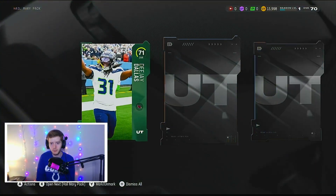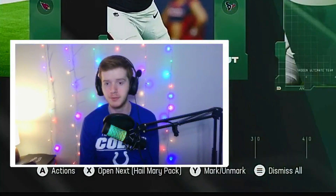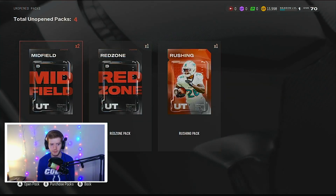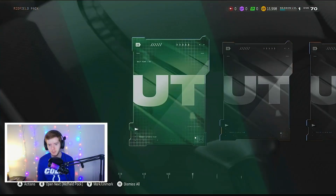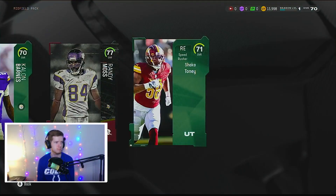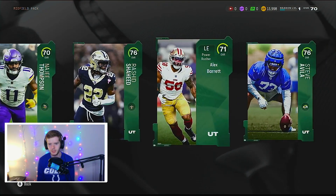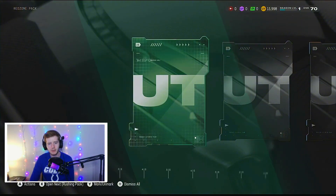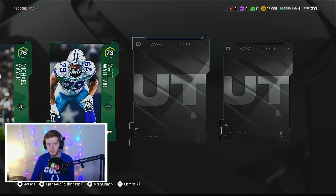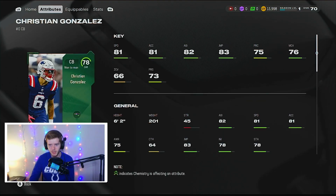71 DJ Dallas, 71 Tegan Quitoriano, 73 Mike Wife, 72 tight end, 75 center — that's pretty good — Cam Jerkins. Midfield packs now — I think those are four golds or better. Left tackle, not too bad. 76 Rasheed Rice — a receiver — and 76 Steve Avila. Red zone pack — guaranteed 75 plus if I'm not mistaken. 72 middle linebacker, 76 Michael Mayer — pretty good. 73 left tackle, 75 right tackle, and 78 Christian Gonzalez — this card might have some good attributes — 81 speed, that's pretty good. Definitely one of our top corners.